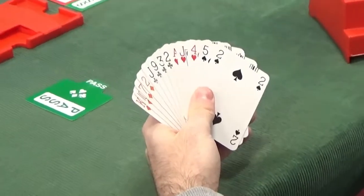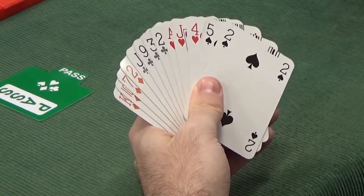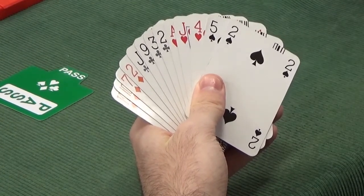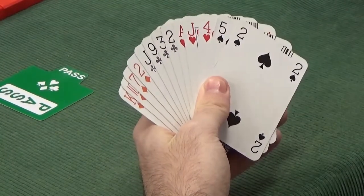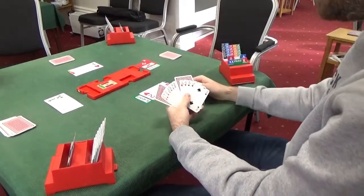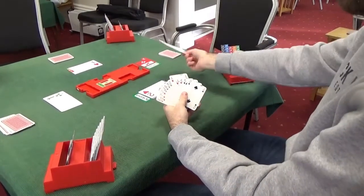East is responding to the one heart overcall. With a non-game-interest hand — less than an opening hand — you simply bid the level of the fit: add partner's cards to yours in their suit. We expect partner has five hearts, we have three, that's eight together, so we bid two hearts. It's not about point count, it's about trump quantity. Even if I remove key honours I'd still bid two hearts.